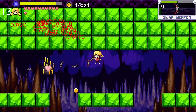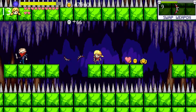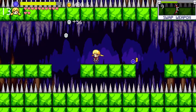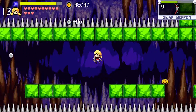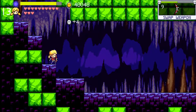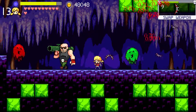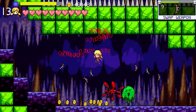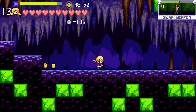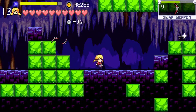Not to mention the platforming is getting more dangerous and the enemy density is getting higher. Probably at this point you should be buying lanterns for every stage, just to be safe. Sometimes all these damage numbers popping up can obscure the enemies.